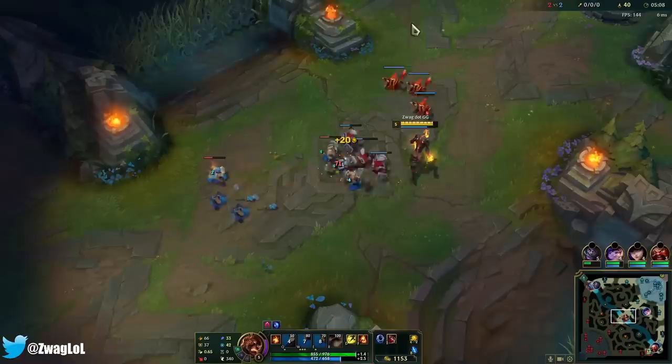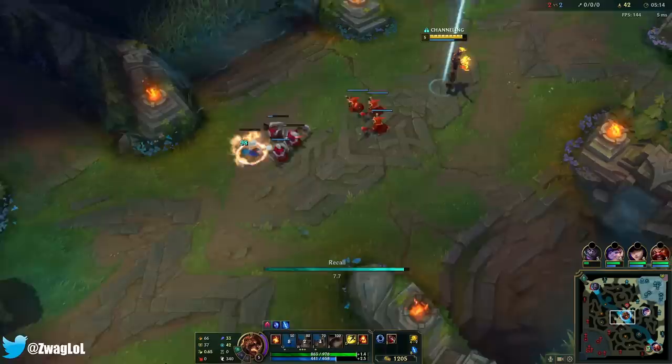So if I want to push this wave, I can Q this, then E — it hits all of them, well almost all of them — and then W one-shots those. Looks like Viktor's basing, so I'll just base too.